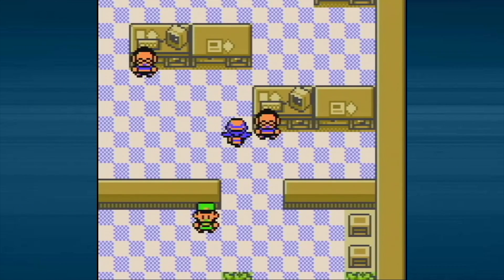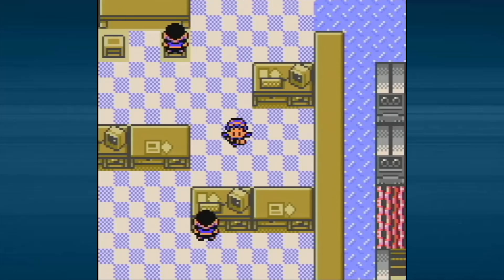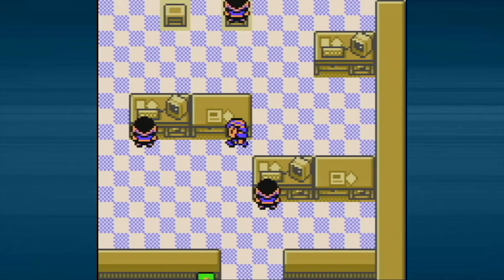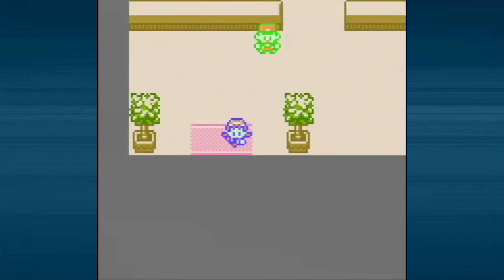Hello and welcome to more Pokemon Crystal! Last time we made our way to the power plant and found out that some crudder came in and stole a part, and they're asking us to help find it. So we're going to do that.